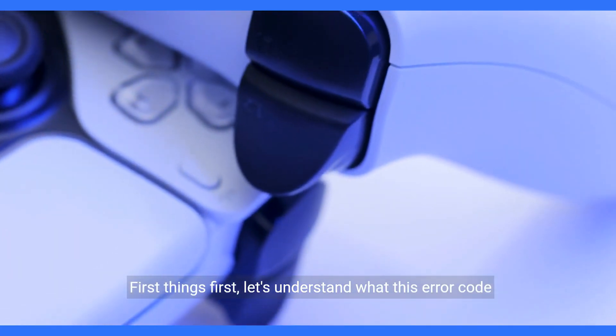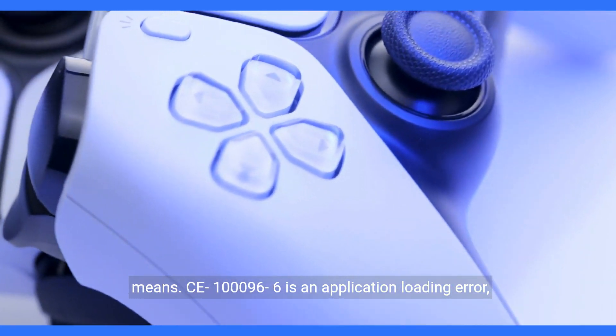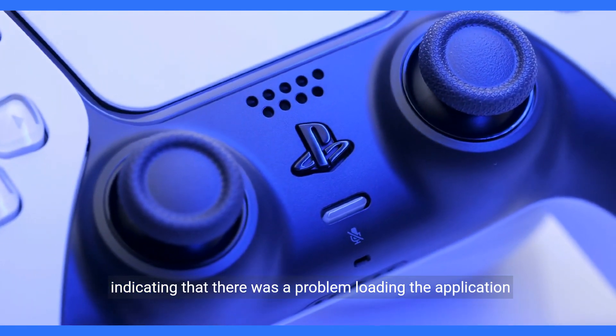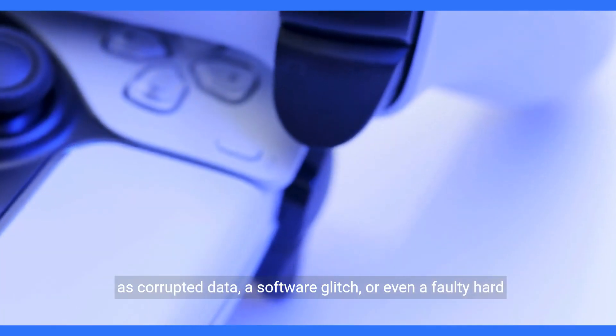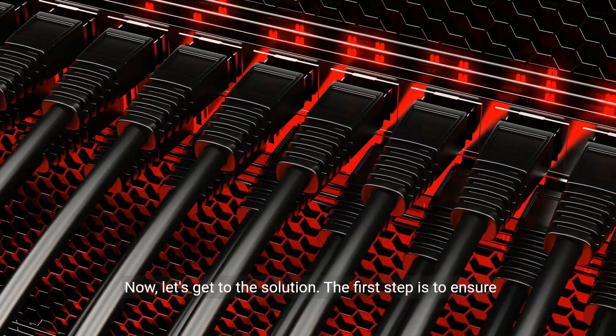First things first, let's understand what this error code means. CE10096-6 is an application loading error, indicating that there was a problem loading the application you're trying to run. It could be due to various reasons, such as corrupted data, a software glitch, or even a faulty hard drive. Now, let's get to the solution.